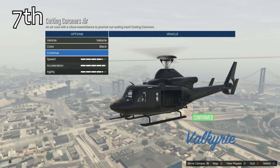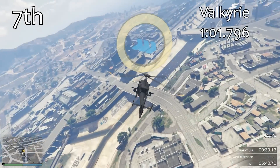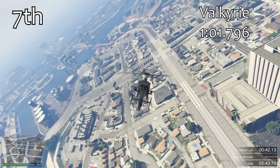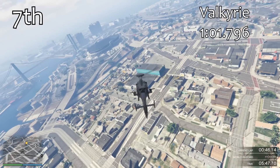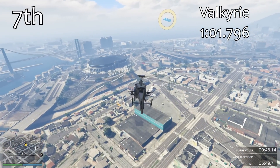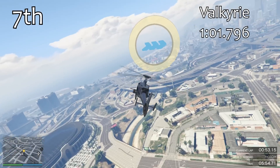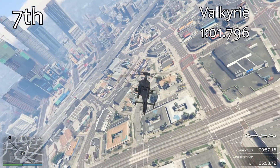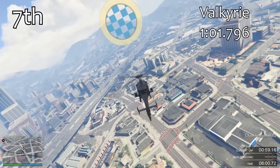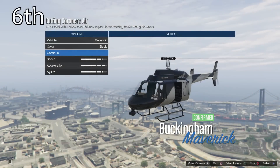Just ahead of it is the Valkyrie, in 7th place. The Valkyrie is quicker than the Savage by about 3 seconds, with a 1:01.7. But again, compared to other helicopters, it's not very quick. The two helicopters we got from the Heists update — the Savage and the Valkyrie — weren't that quick at all. There's no point using them in a helicopter race because you're going to be way off the pace.